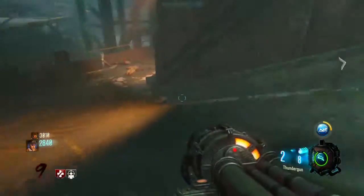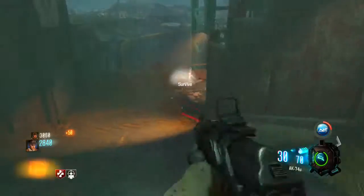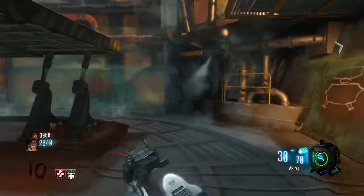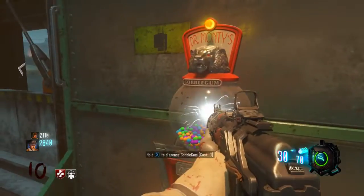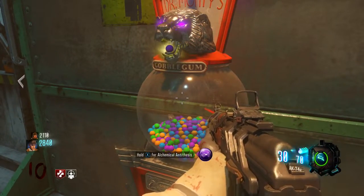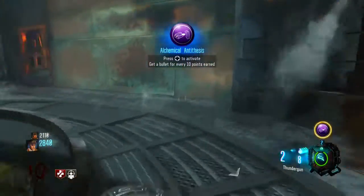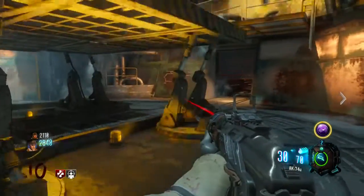Come down to this rocket pad once you're on. I'm getting a box real quick. Alright, I'll take it. I got the Jingoo.